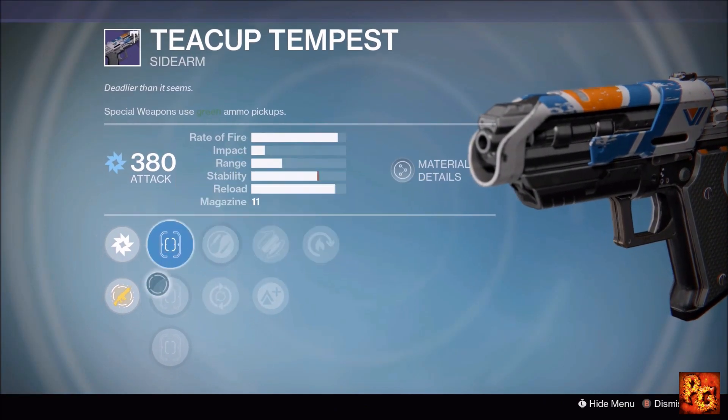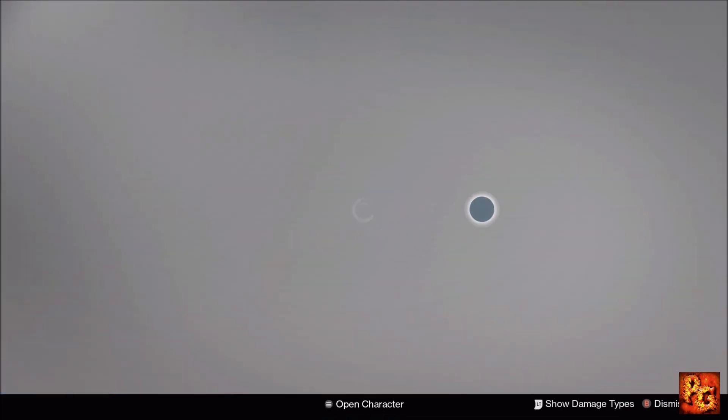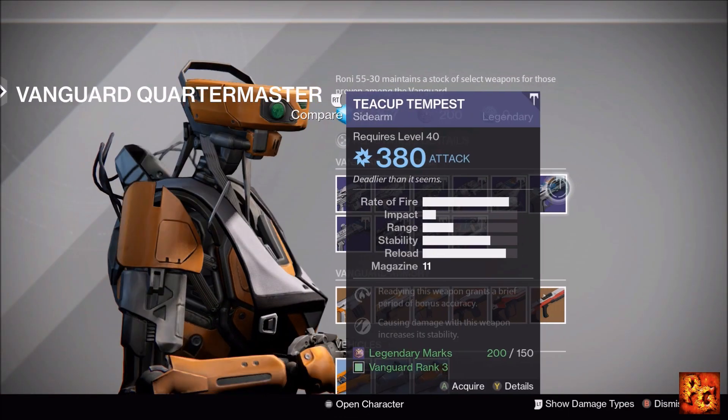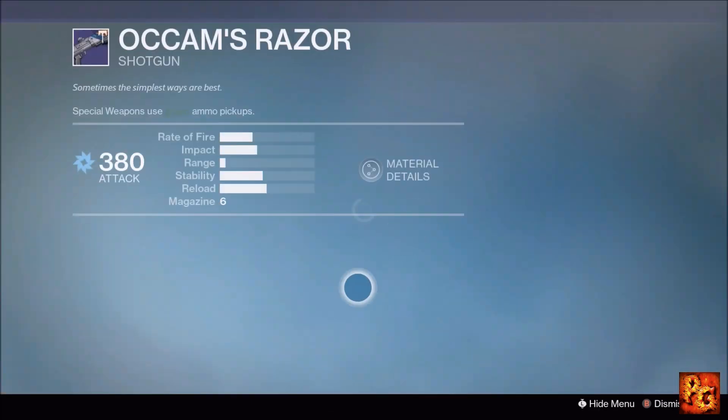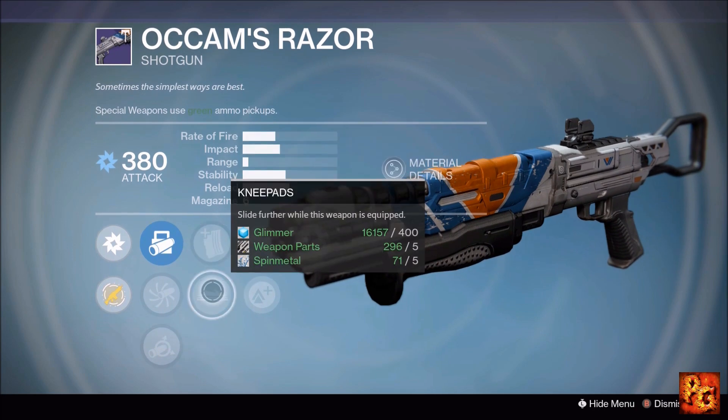Next up, the Teacup Tempest sidearm with Hot Swap, Fitted Stock, Lightweight, Zen Moment, and Feeding Frenzy. We've seen better sidearm options this week — go get a different one.